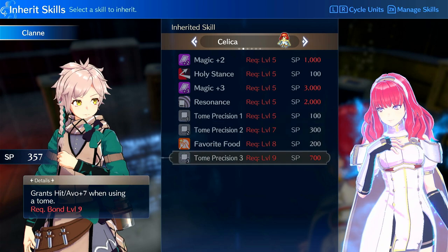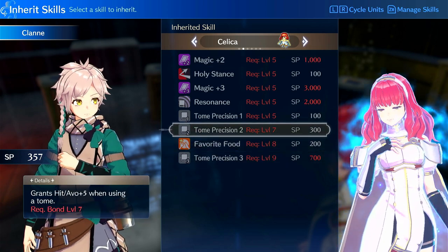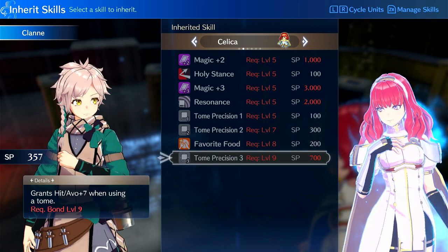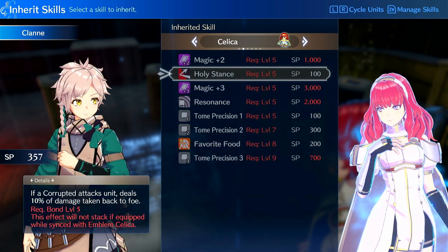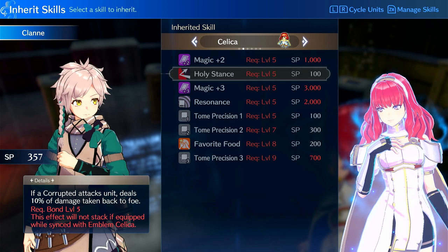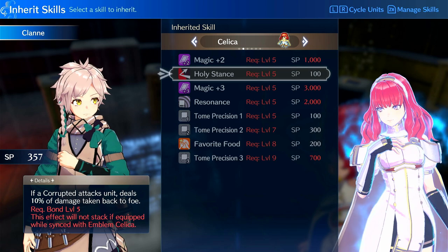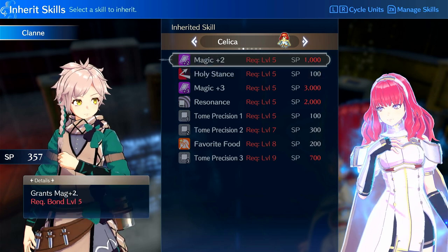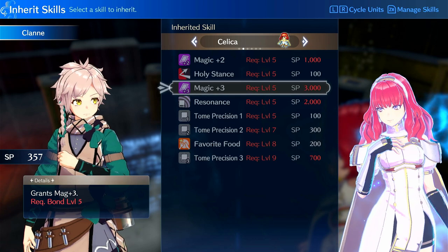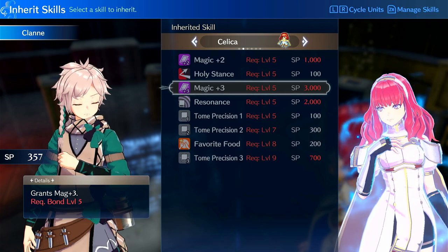If you're going the magic route, Tome Precision isn't a bad option — it's cheap. You can get Tome Precision 2 for relatively cheap and it's nice. Tome Precision 3 can be unlocked relatively easily. Holy Stance I'm not a fan of; I don't think it's worth it — it is really cheap though. I just think more things like this should be cheaper. Why is Magic Plus 3 three thousand SP? Magic Plus 2 is 1k, but Magic Plus 3 — can that be 2k? Even that's too much.